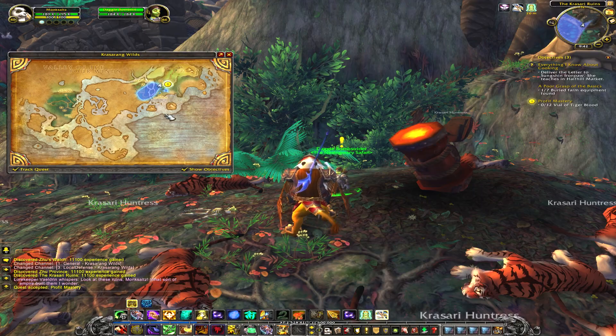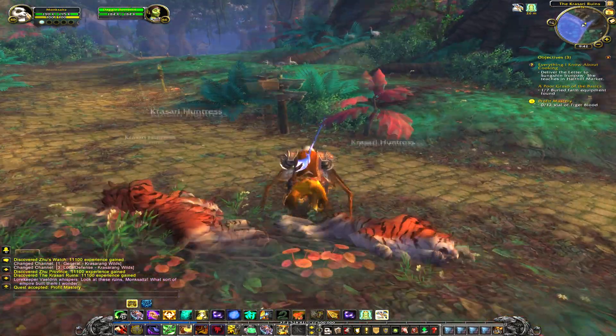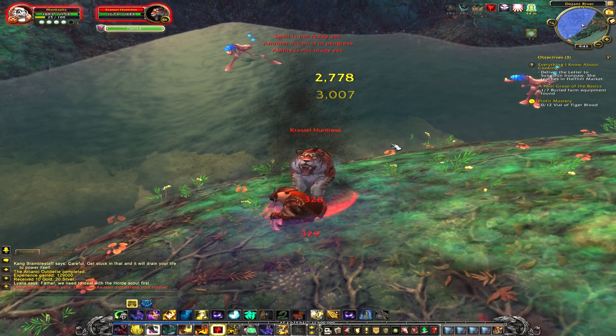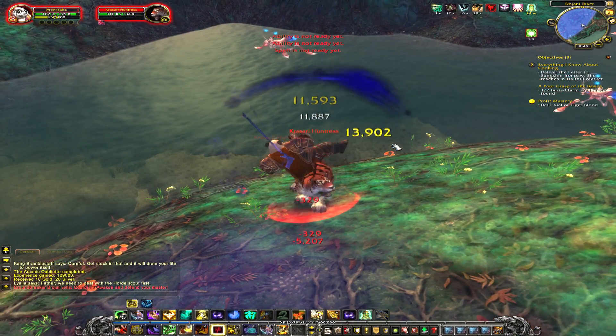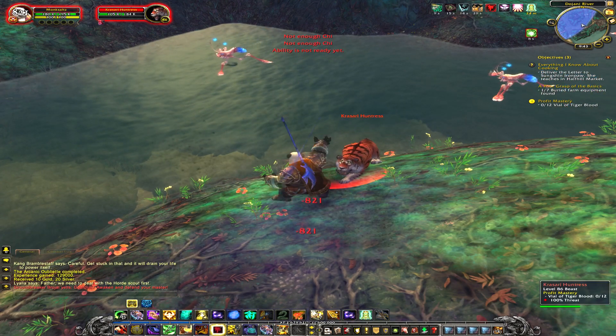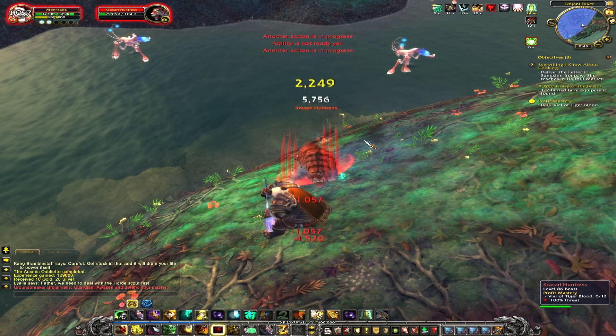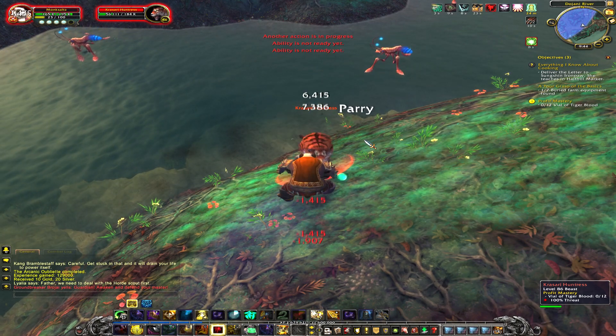Now to find this beast, we pick up a quest in the middle of Karasang Wilds, and we hunt tigers for their tiger blood. Now the tigers drop nice juicy blood with remnants of cocaine in it maybe, but we're not going to test the blood now.